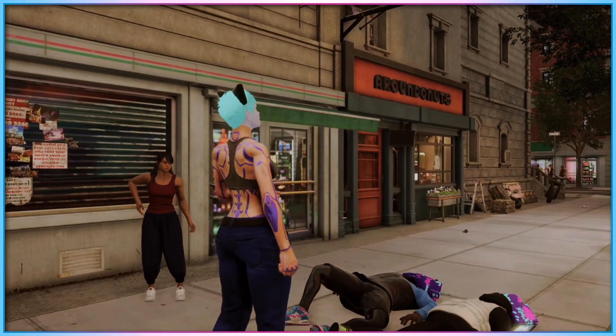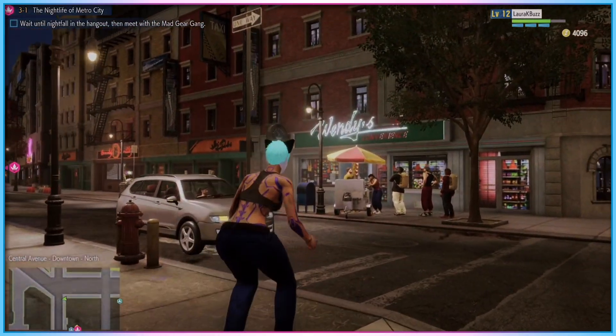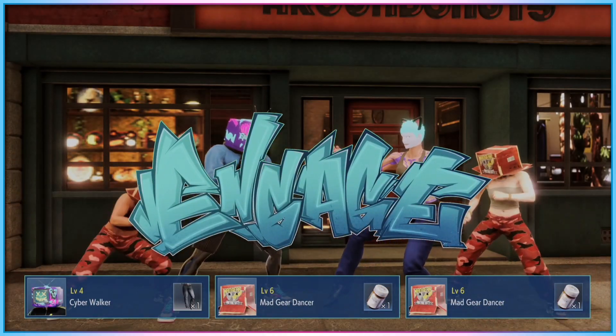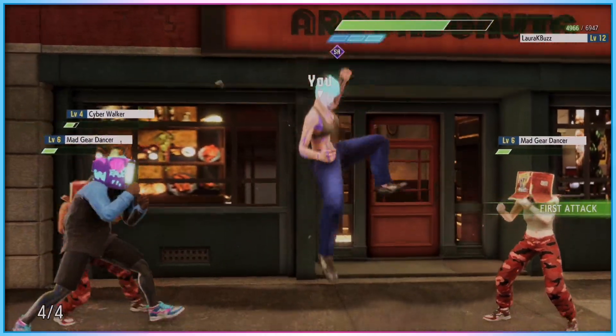For a lot of games where I have a default controller mapping setup, I can just grab the Access Controller and it's ready as I left it, without needing to think about cable management for external inputs. I can just turn the controller on, it remembers my button mapping, and I'm good to go.